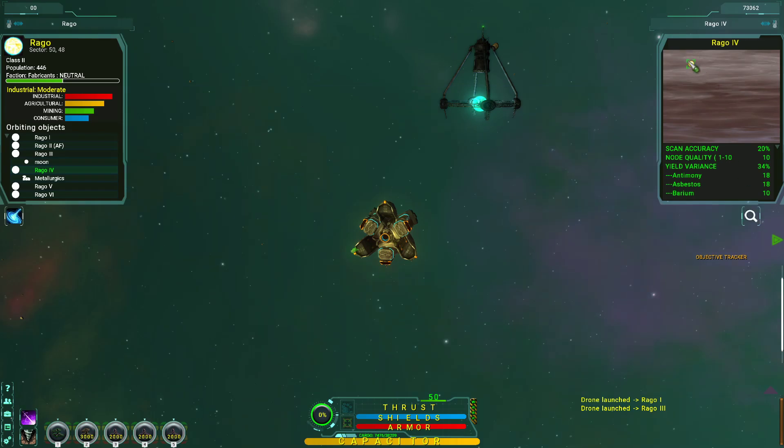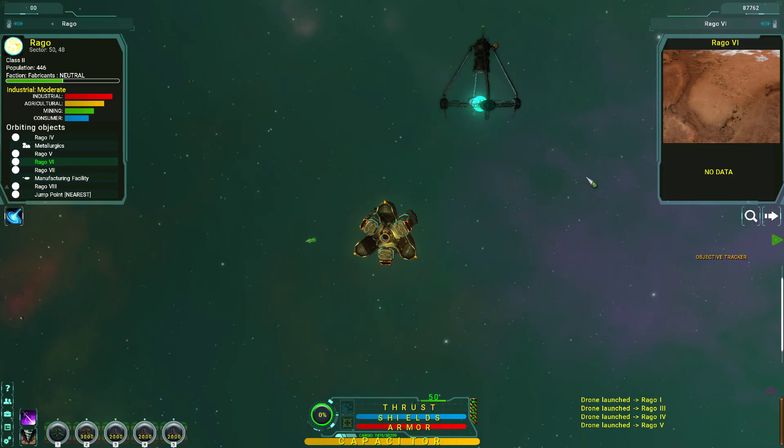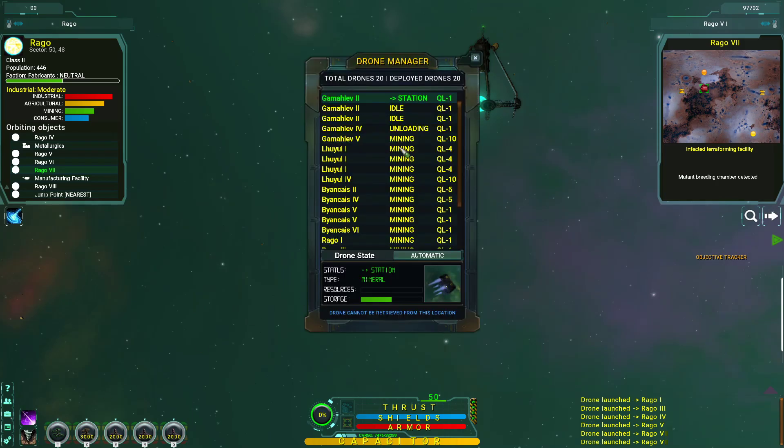Hmm, single node on each planet. Well, I suppose I've only got a couple of mining drones left anyway, so get all the rest busy making me money. Deploying all my drones, and then what I'll have to do is, when they get idle in other systems, go collect them and then bring them back here to do the remainder of the nodes. Because that, my friends, is all of my mining drones deployed.